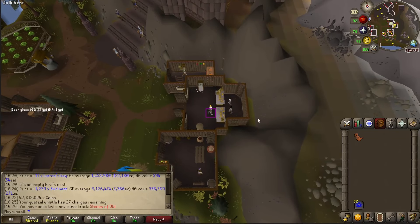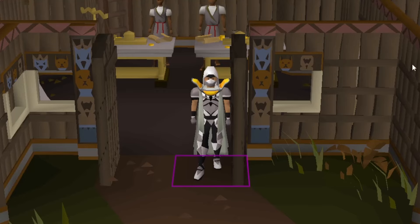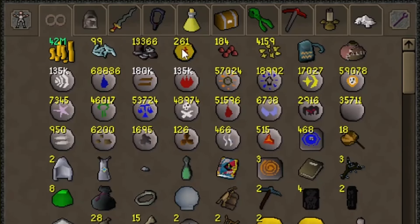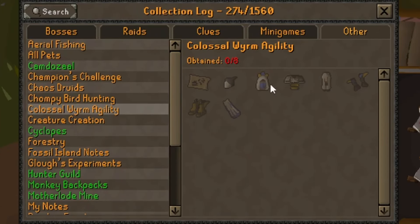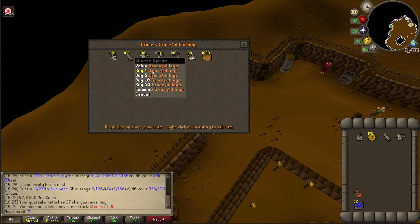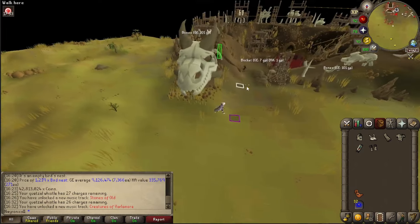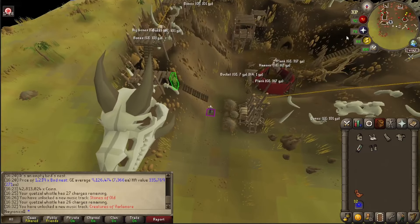I'm thinking I might actually want to start off Varlamore Part 2 — I guess this is going to attempt to be a completion episode. For now to begin, I have already handily saved myself 261 marks of grace so that way I can still keep a placeholder for my other outfits. But we can go get another graceful set and then go hit up the Colossal Worm agility course and get our new Varlamore graceful outfit. Here we go, Grace — one of everything on its way to the inventory.